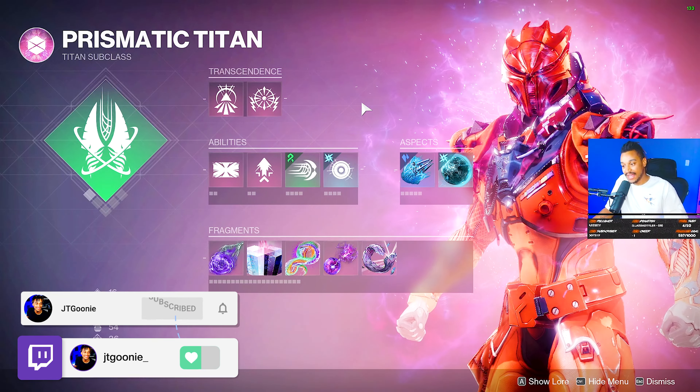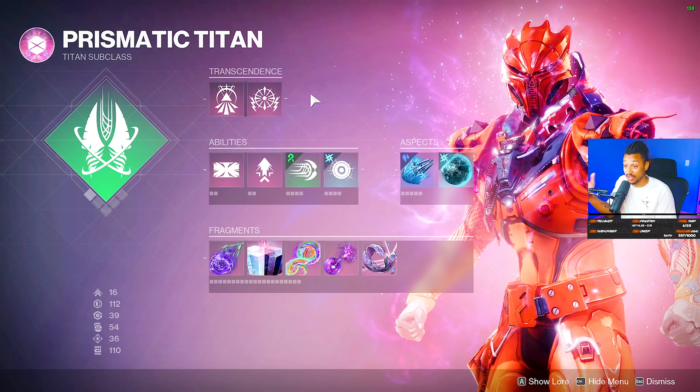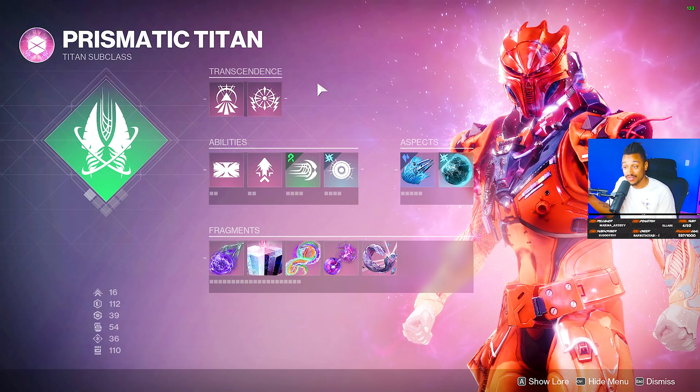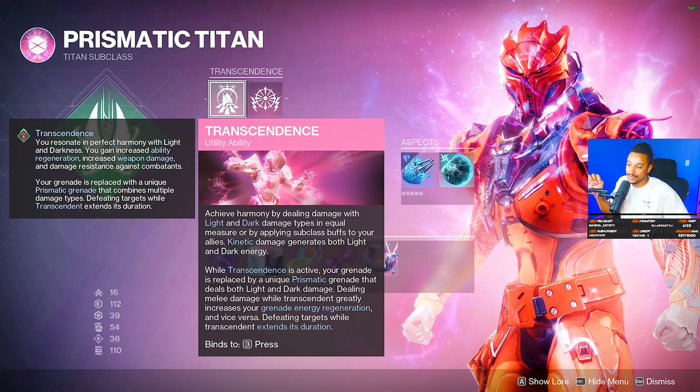Last but not least, we have Titans, which are probably one of the more OP transcendent subclasses in the game. There are just so many different options and builds and things you can do with this class. Titans really got the better end of the stick here, just because of the build crafting capabilities and the amount of options available.